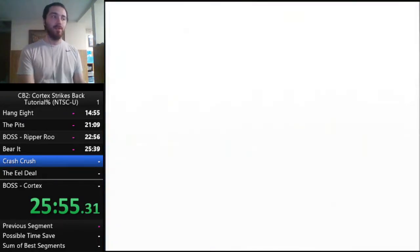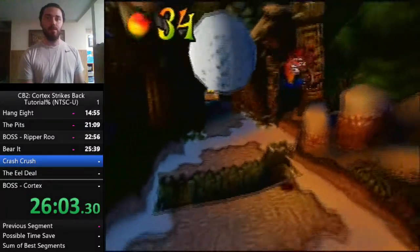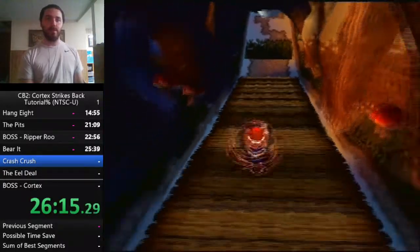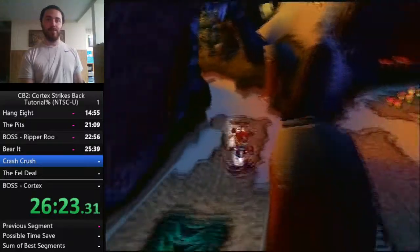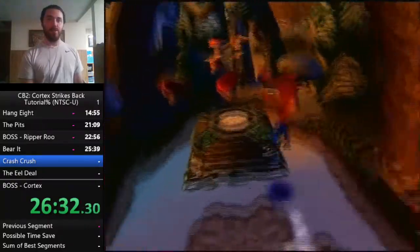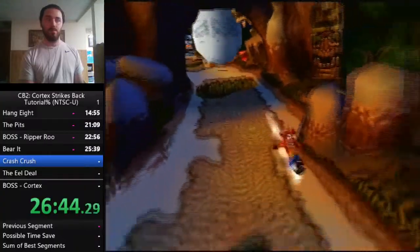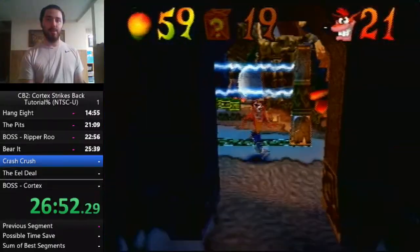Next is Crash Crush — another boulder chase level. Learn the layout: start off on the right, three slide spins, then slide jump back to the left. This is just a long chain of slide spins. The electric fences in this level are very non-threatening — pretty sure you can walk under them. You can slide spin under these ones; there's another boulder chase level later where you cannot slide spin underneath them.